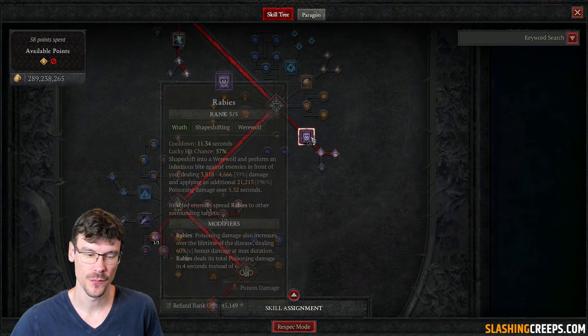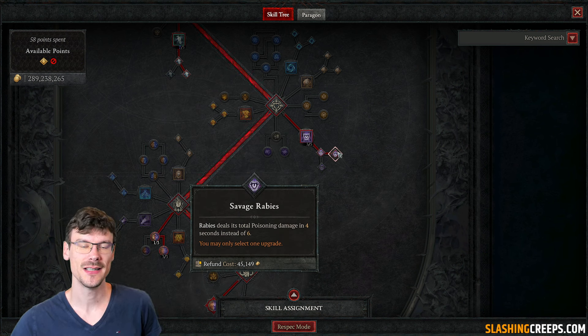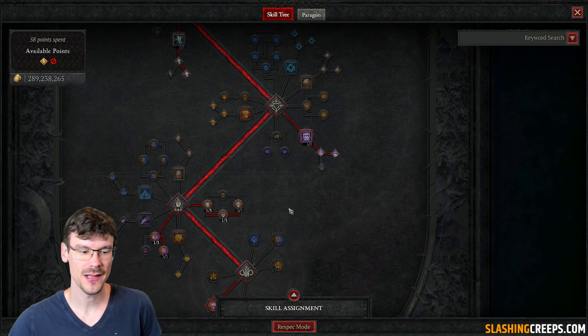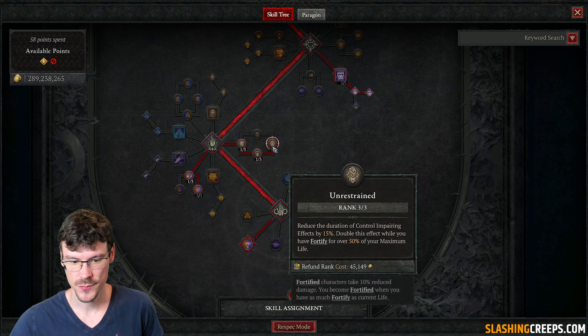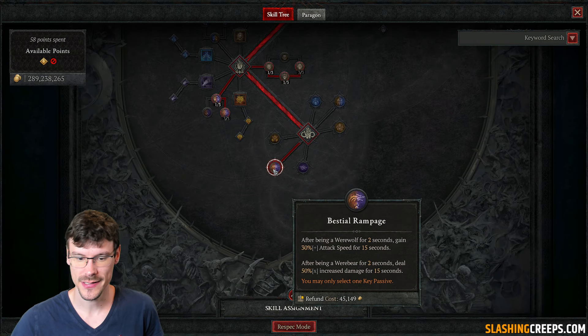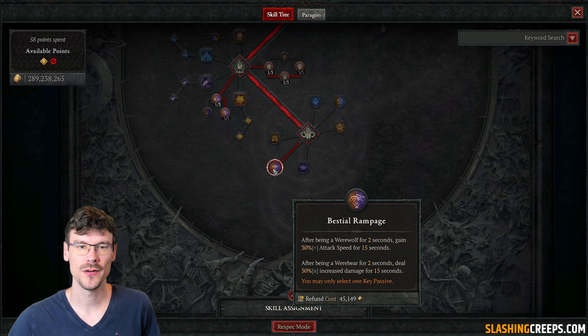You want to put 3 points in Call of the Wild, and the remaining point just here. After that, you want rabies with 5 points on it — poison applied in 4 seconds instead of 6. Rabies will be applied by the wolf with the associated aspect. Then you want 3 points here for damage reduction when you shapeshift into a werewolf, and crowd control duration with 3 points. Take the decay passive and bestial rampage for attack speed — both for you and your minions with the associated aspect.